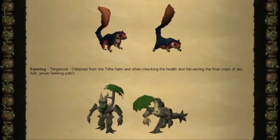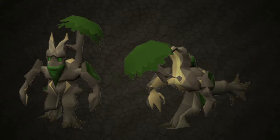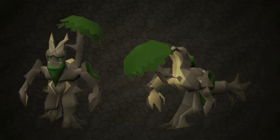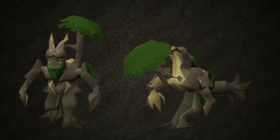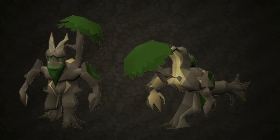The next skilling pet is for farming and it's Tangle Root. Tangle Root is a type of Ent which you can get from farming. To me he reminds me of Treebeard from Lord of the Rings because he's got that big green beard. You obtain him from doing farming activities, for example the Tithe Farm farming mini game, checking the health of your crops and harvesting crops from fully grown patches.